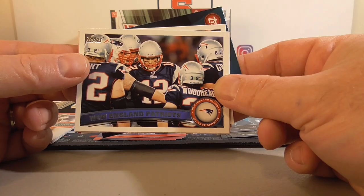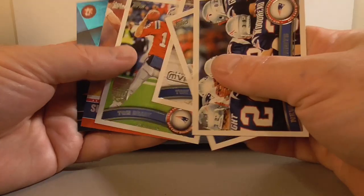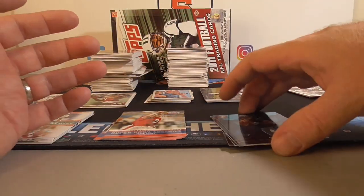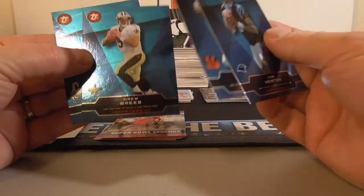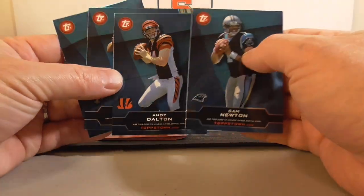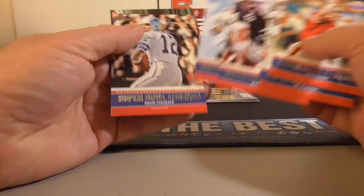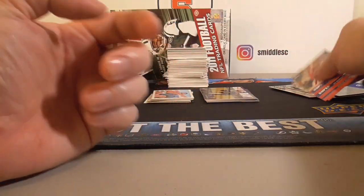Quick recap of the break. Tom Brady cards — ended up with 1, 2, 3, 4, 5, 6. Nothing huge, but I've just been storing all my Brady cards for the long haul. These are just the Toptown code cards — ended up with 4 or 5 on the Brady, a couple of rookie ones. Drew Brees and Michael Vick. Super Bowl Legends insert — ended up with 6 total: Gluton, Young and Montana.